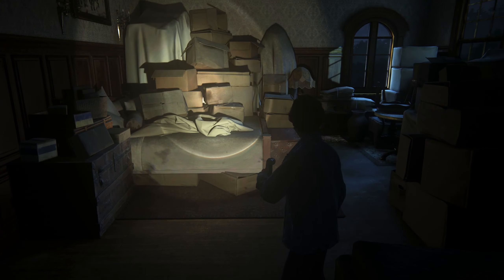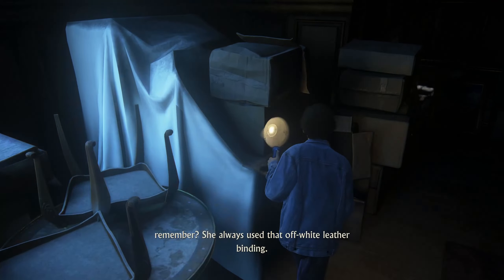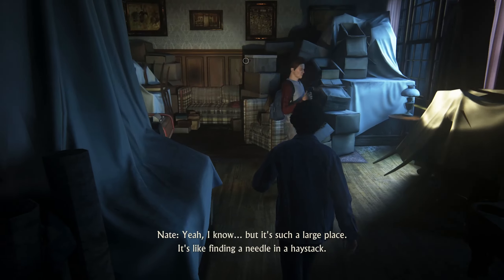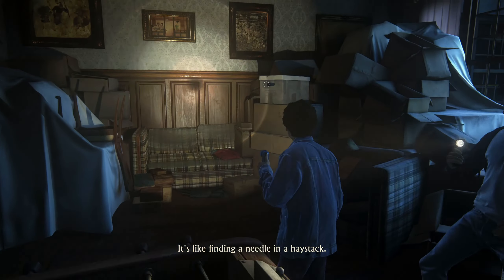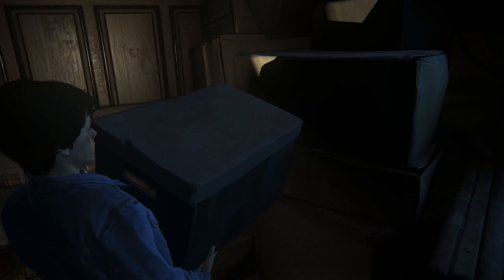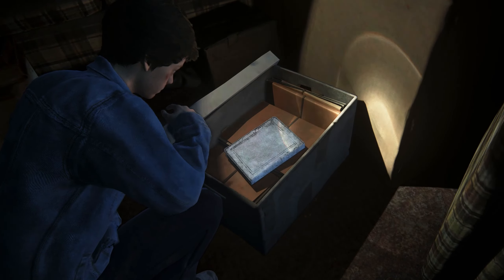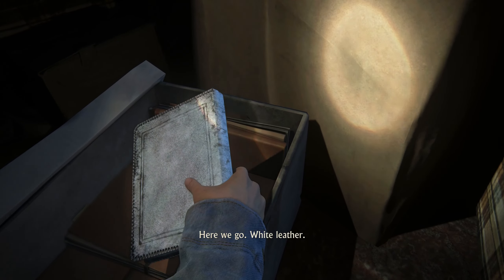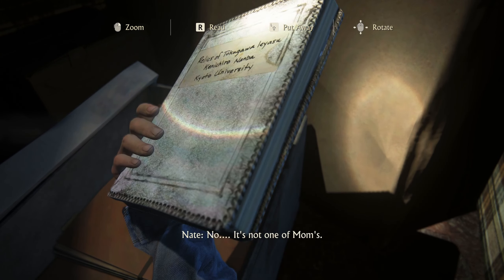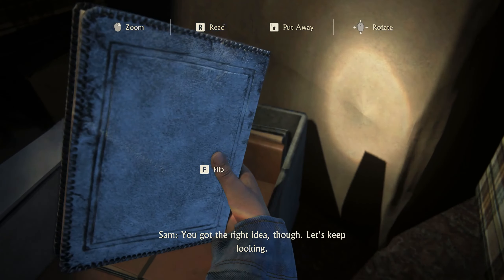So, how do we find them? What, Mom's notebooks? Don't you remember? She always used that off-white leather binder. Yeah, I know, but... it's such a large place. It's like finding a needle in a haystack. White leather. Sam, I think I found one. For real? No. It's not one of Mom's. You got the right idea though. Let's keep looking.